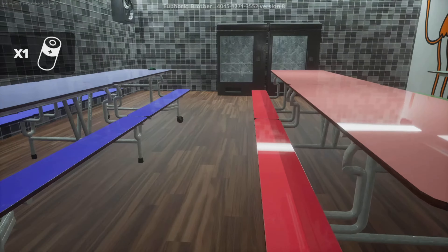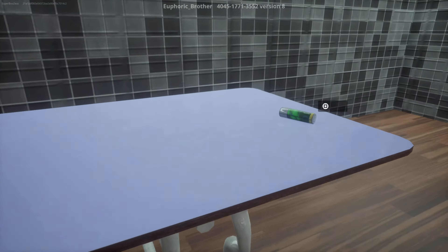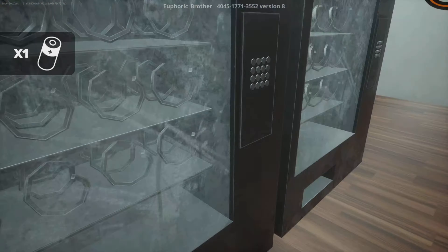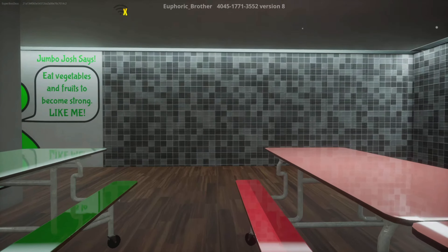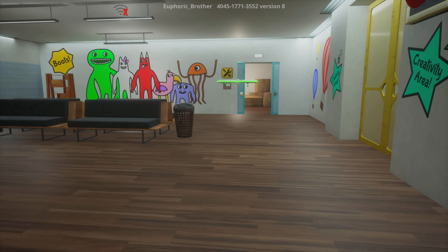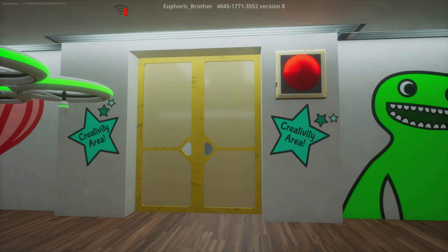At least the graphics changed as well. Because the other Garden of Bam Bam that I played, the graphics were different. So as you can see, it's changing more and more. 'Having many arms allowed me to help a lot more people.' Do you have a lot of arms guys? Do you have four or five arms? The thing is already floating without me even putting the battery in.